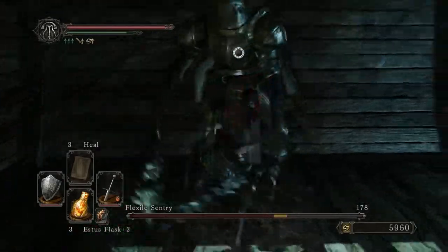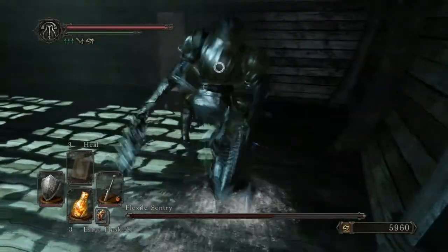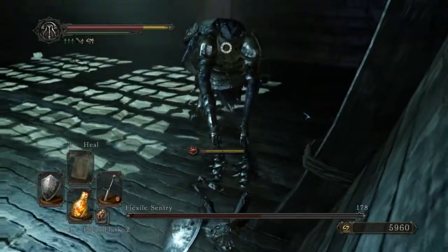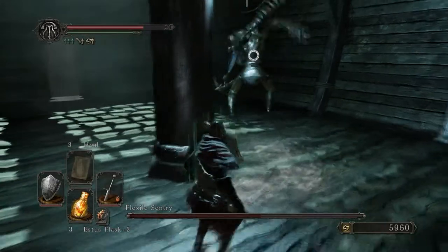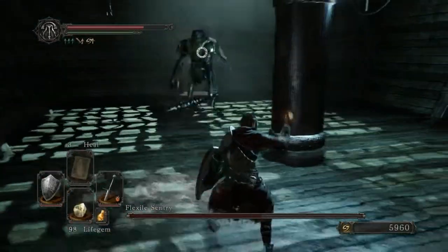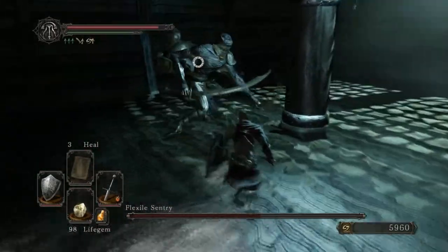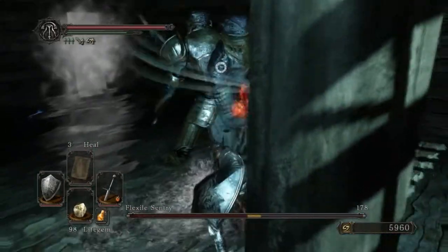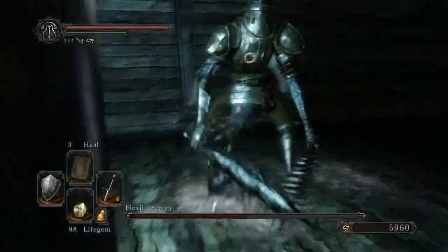Usually I say try and heal whenever you have the opportunity instead of attacking, but with this one you can just go ahead and use the pillar. Usually whenever the game throws in these little pillars or little walkways or something like that, they throw them in for a reason — it's for you to strategize around. So that's what we're doing here.